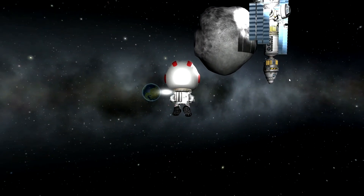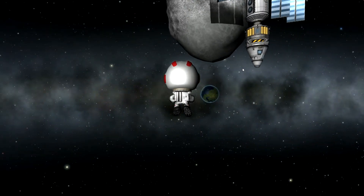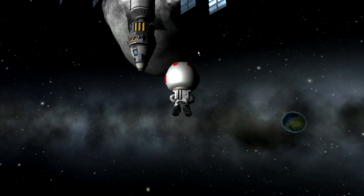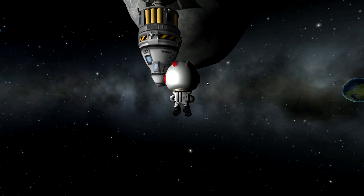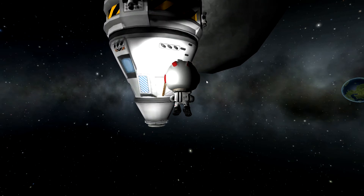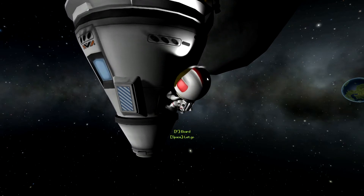But now, while he is enjoying the view over to Kerban, he has to access his spacecraft and board it so that he can prepare all the systems and then finally undock from the asteroid station. He is now approaching the hatch of his spacecraft — easy, easy — and grab, very good, and board.